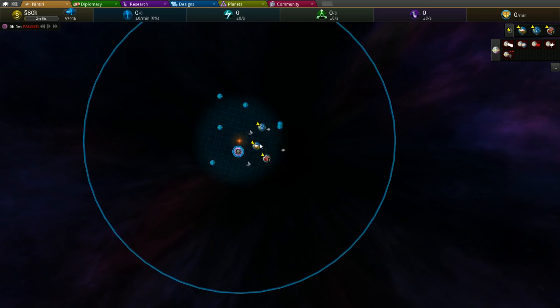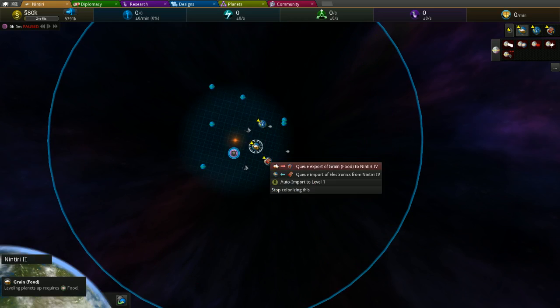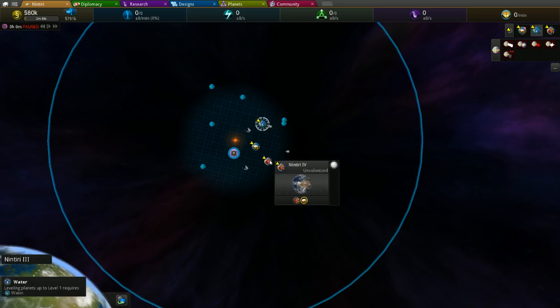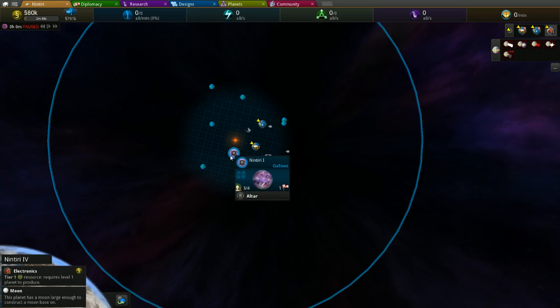We'll go ahead and tell it to colonize all the planets and queue these up to export to the nearest one, which luckily is an economic planet. Once you've got that, those two will be colonized and they'll export to here, and that one will export to our home world. We'll go ahead and unpause it and go back into our home world.